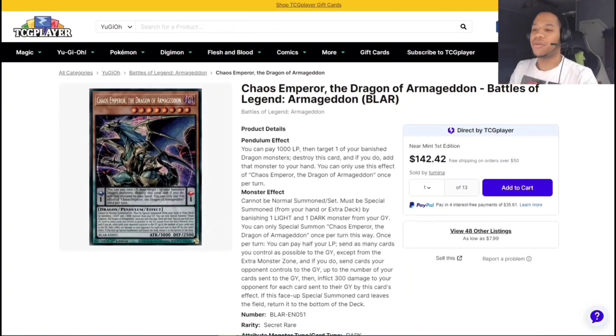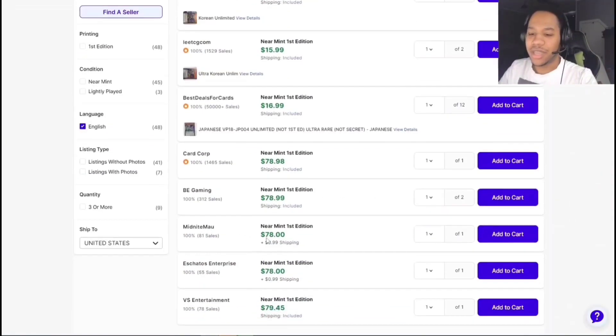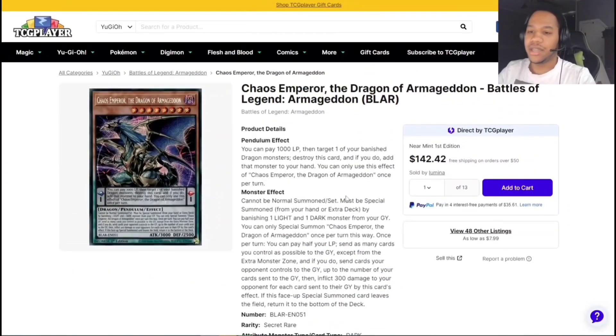First card we have Chaos Emperor the Dragon - Armageddon. You can see it here at $142 but that's incorrect — you have to go down here, it's like $78-80 for this card. It is short printed and I'm not sure if they set a reprint wave. For Dragon Link or light and dark decks it's relevant, but if you're not going to use it, definitely consider selling it. This card used to be like $38 — it's among the highest priced cards, and if you're not going to use it just sell it. I'm considering selling mine.